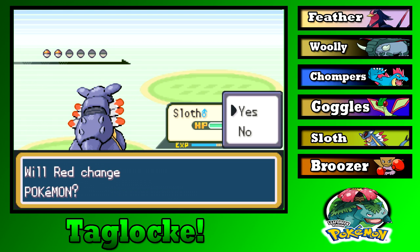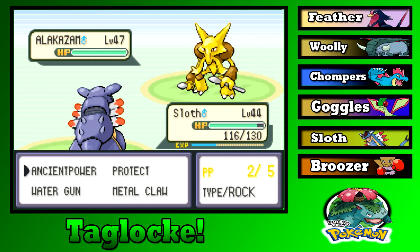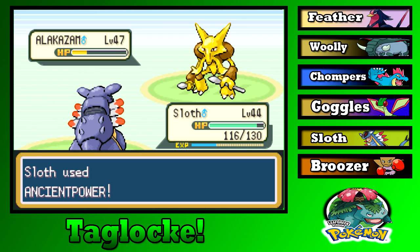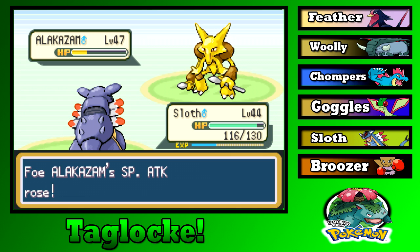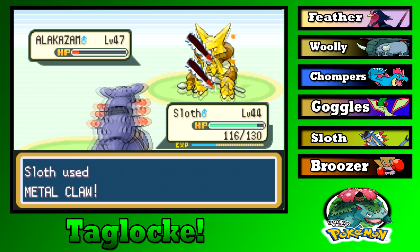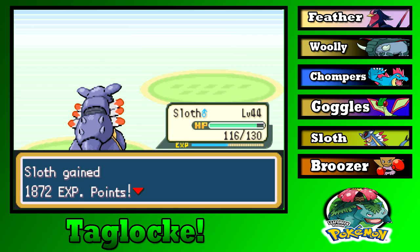Alakazam, level 47 — let's go for another Ancient Power. I've gotten two attack drops but also two attack boosts, so we should probably kill before it gets set up. Alakazam disabled my Water Gun, so let's go for Metal Claw. Probably won't get the attack boost — nope, we don't get to be that lucky.